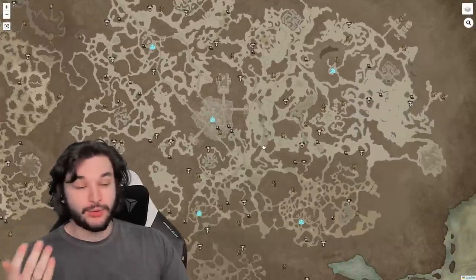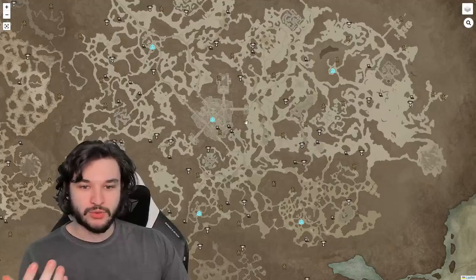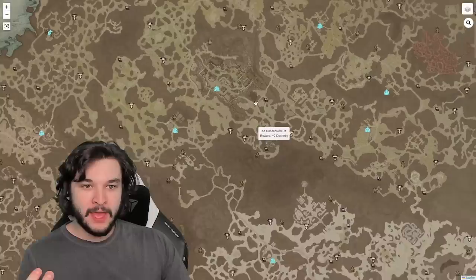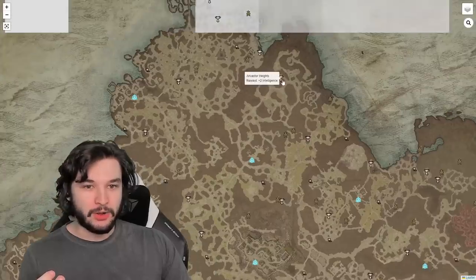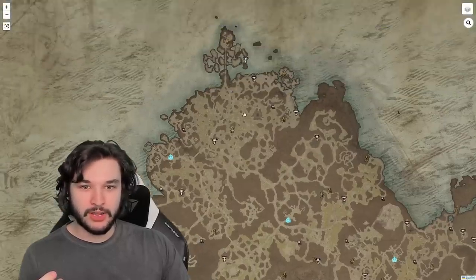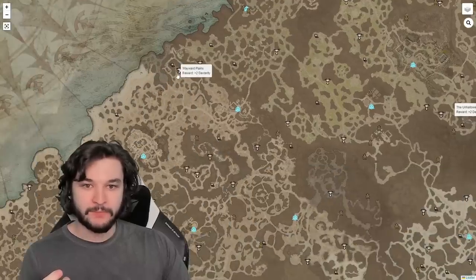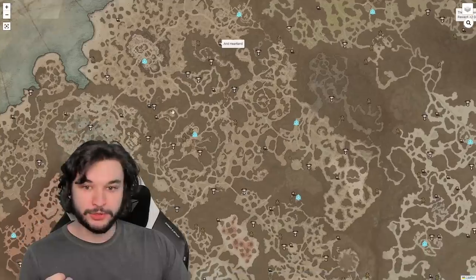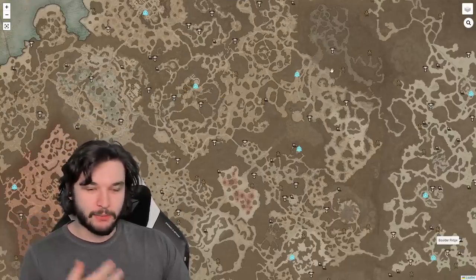As we go through, let's say the Fractured Peaks — which is what we went to in the betas — these give you a bunch of Strength, a bunch of Willpower, a bunch of Intelligence, two per altar. As we go further we'll notice all of these are going to give us stats, which is massive. I also noticed you can actually get paragon points from these Altars of Lilith.